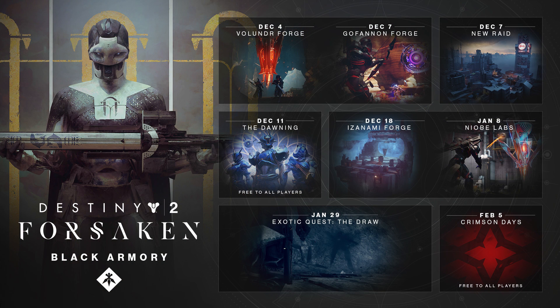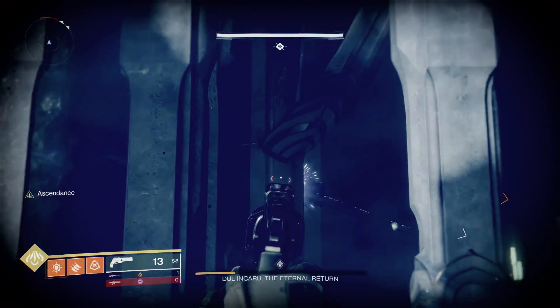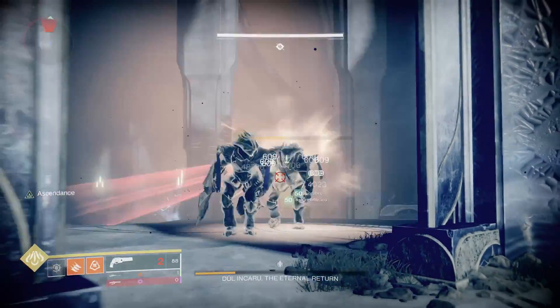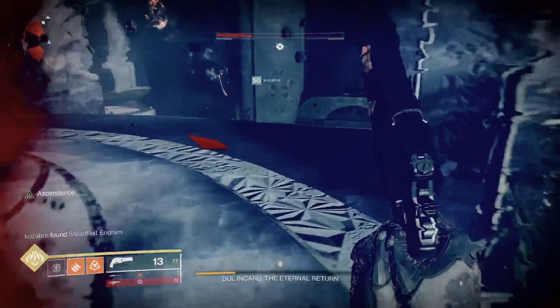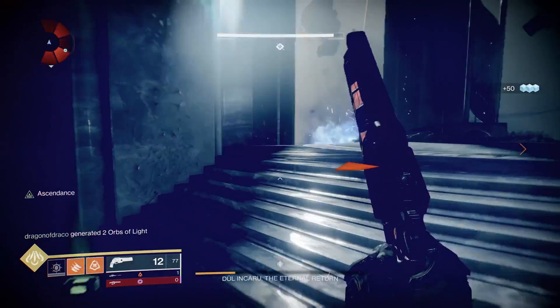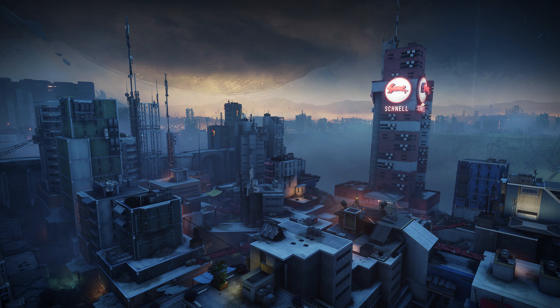The other major thing we're getting inside of Black Armory is the new raid, dropping only three days after the launch of the expansion. We thought this was going to be a raid lair — something around the size of Eater of Worlds or Spire of Stars — but it looks like they managed to make this raid long enough to drop the word 'lair' from the title. As we learned in this week at Bungie, the raid is called Scourge of the Past, and it fits somewhere in between Crota's End and Last Wish in size. My guess is it's going to be somewhere around the size of Wrath of the Machine, which would be perfect for something that comes out in a smaller expansion like this. What I can only hope is that it has its own set of weapons and armor, especially since this is a raid and not a raid lair, despite what some of the in-game text still says.